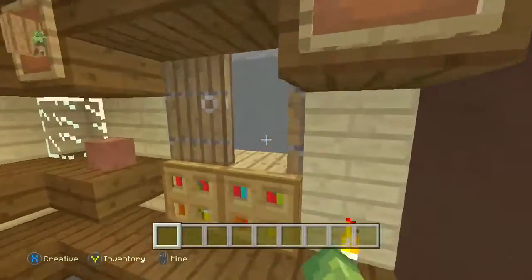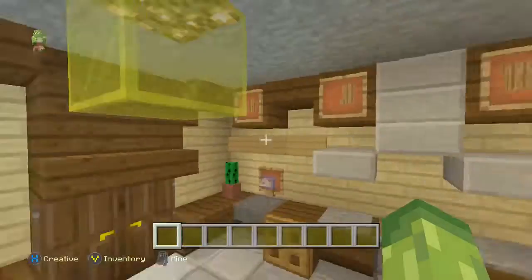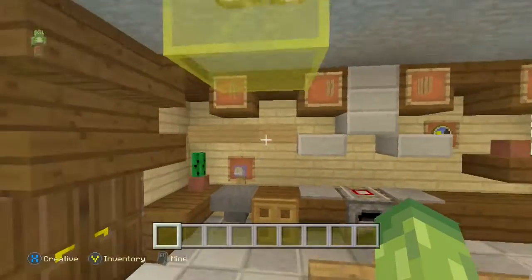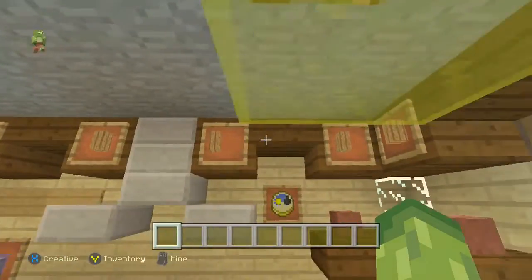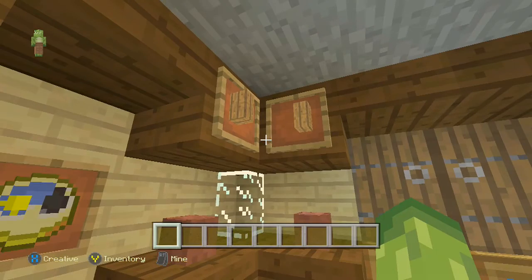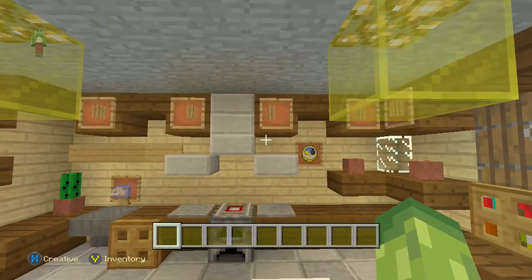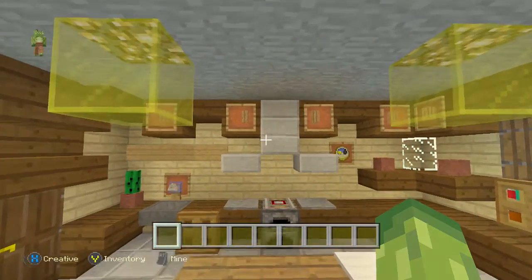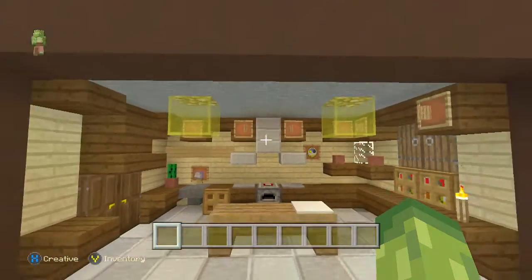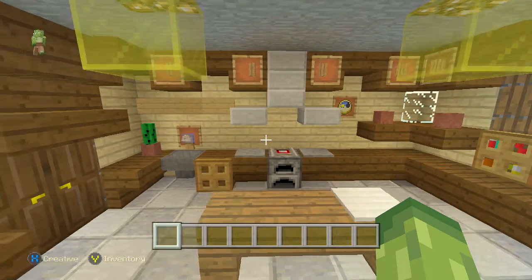There are some cupboards here, and half slabs in an item frame give very good impressions of handles, which makes them look a lot like cupboards. If you think of a kitchen there's going to be lots of cupboards, so adding them in even if they don't work gives a lot of depth and detail and just makes the build overall look a lot better.